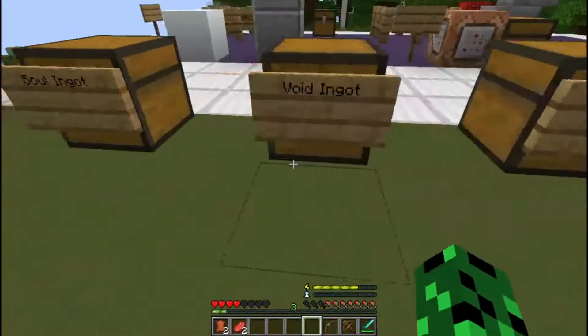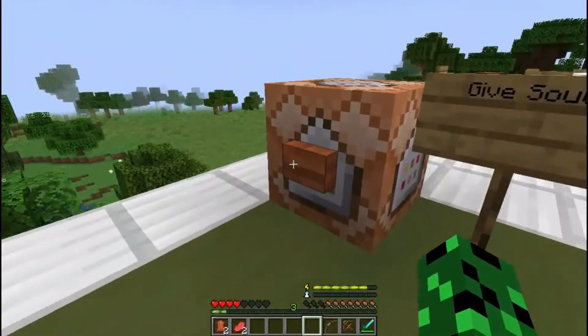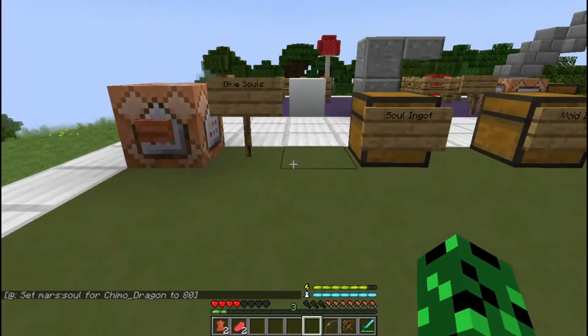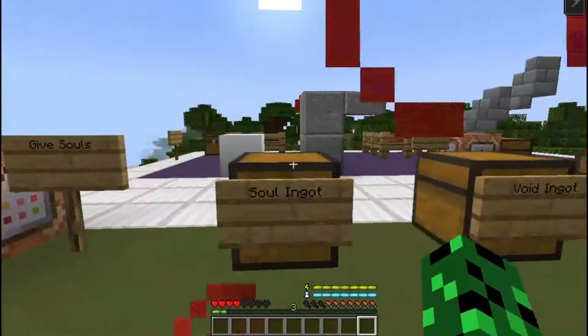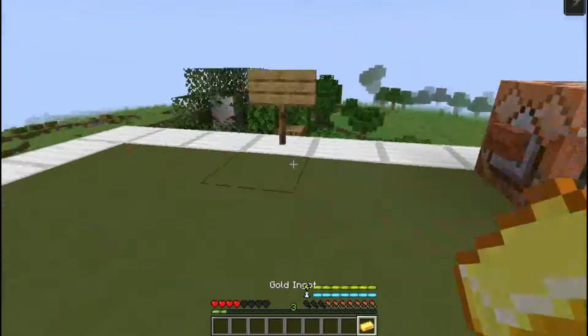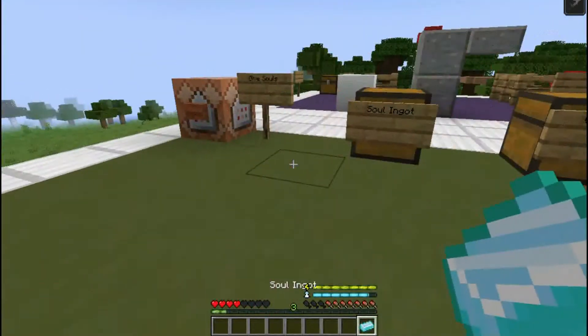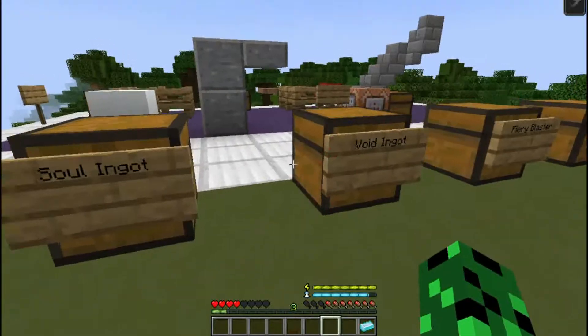Now let's cover some of the basic items. For a lot of the crafting, you'll need some souls, so we're just going to give ourselves a full soul bar. First, let's cover some basic items. Soul Ingot: you have to hold a gold ingot in your hand, and if you push G, it will consume ten souls and you'll get a soul ingot.